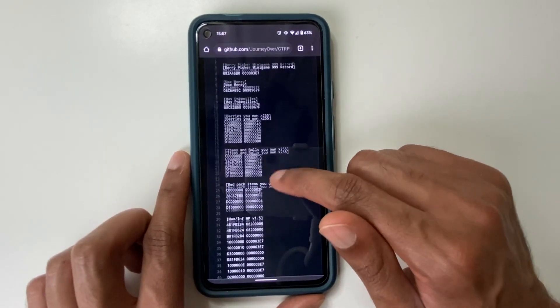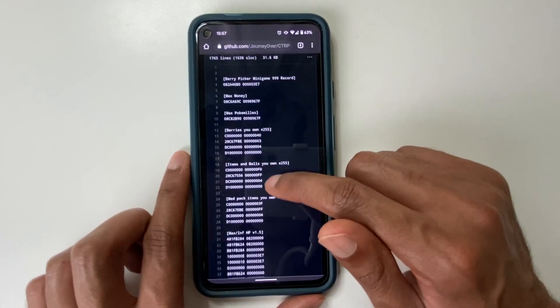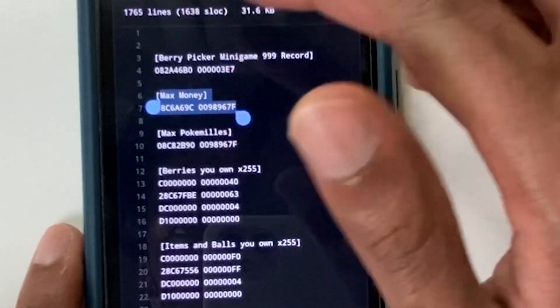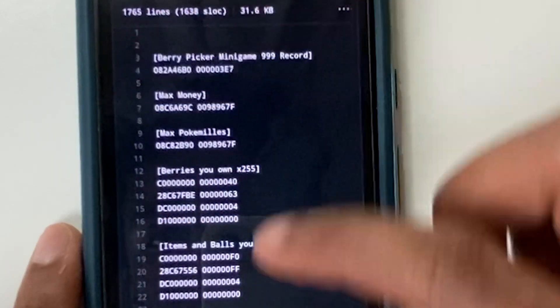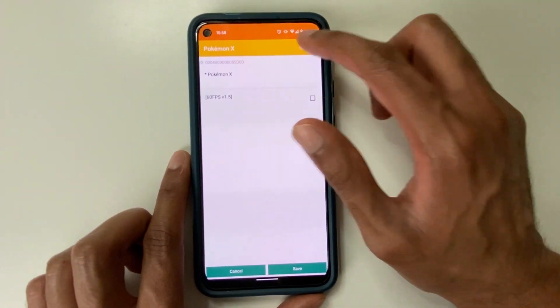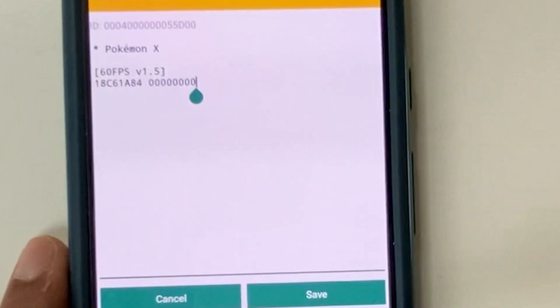And there are multiple cheat codes that we can use. So in this case, I'm going to use Max Money because it's a short one and easy to demonstrate. So what we need to do is copy. We go back to the emulator, so Citra. I refresh it so I can actually see the code.